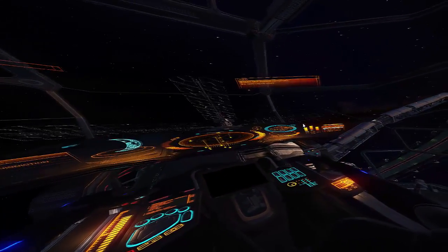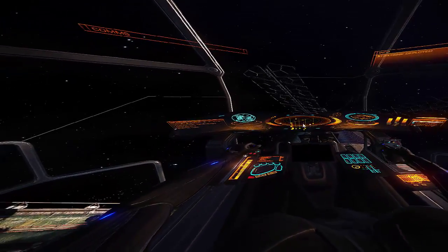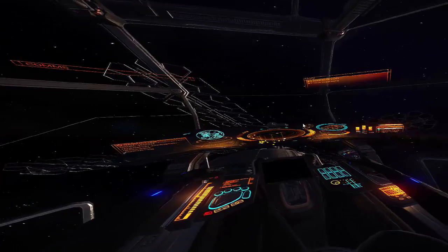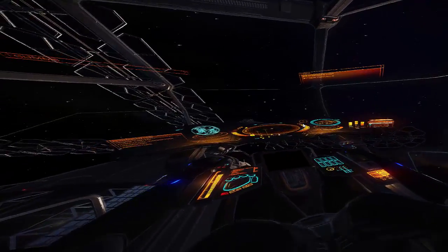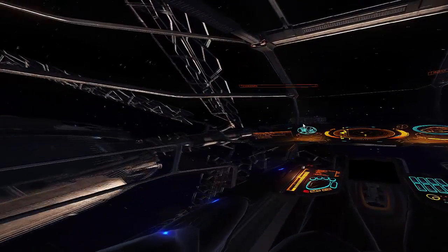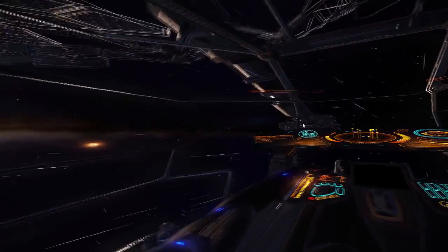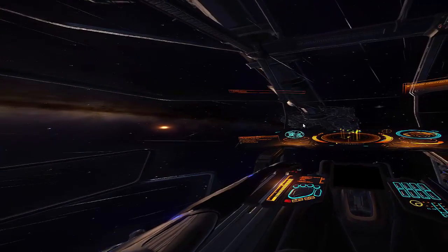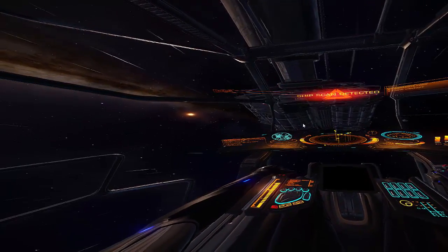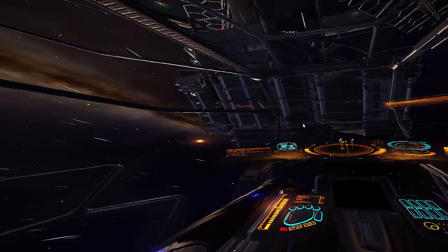I'm going to fly along the structure of the station here using a Lakon Type 9. These ships are very heavy and quite slow, and this sort of flying is something I'd normally do in a Viper or a Sidewinder — it's something I haven't yet done in this ship, so please excuse me if I hit something. When using the DK1 headset, what you're seeing here will occupy between 80 to 90% of your world field of view, so whilst you hear the word 'immersive' bandied around a lot regarding the Rift, it really is the only word that can accurately describe the experience.